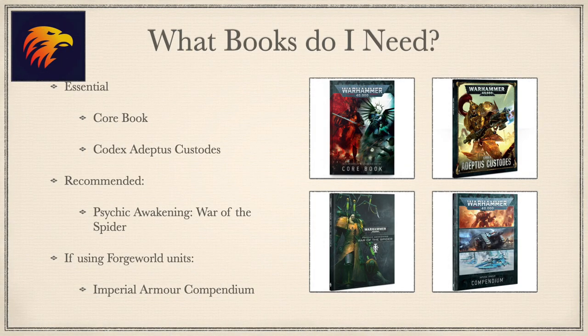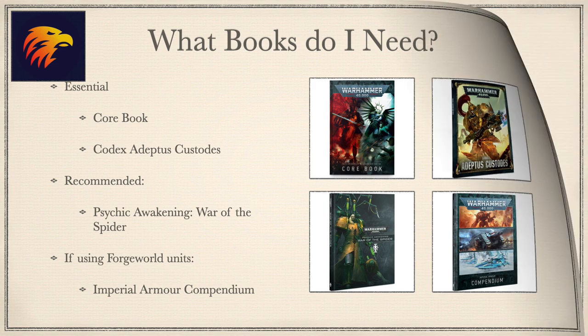So what books do you need? To play a game, you require the core book. To use the Custodes faction, you need Codex Adeptus Custodes. It's recommended — due to Shield Host rules and new Stratagems — that you also pick up Psychic Awakening: War of the Spider, though this is not essential. And finally, if you choose to include Forgeworld units in your army, you will need the Imperial Armour Compendium.